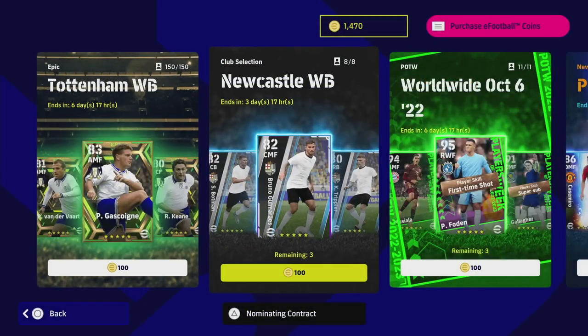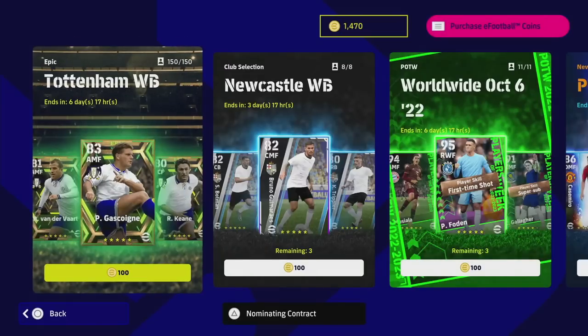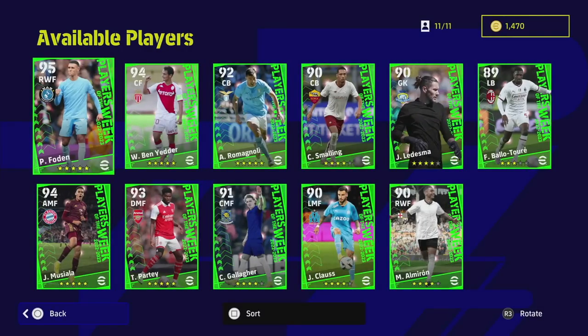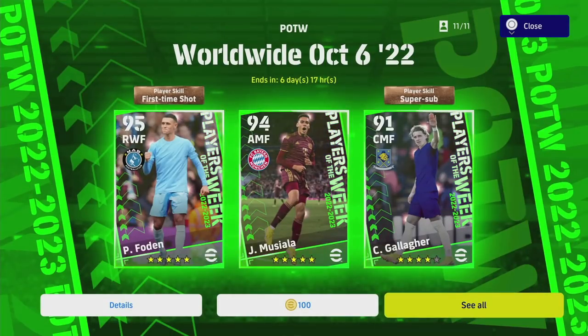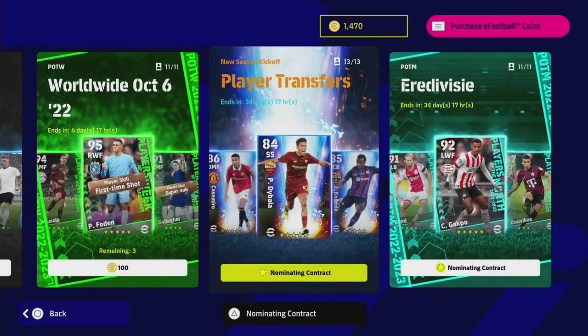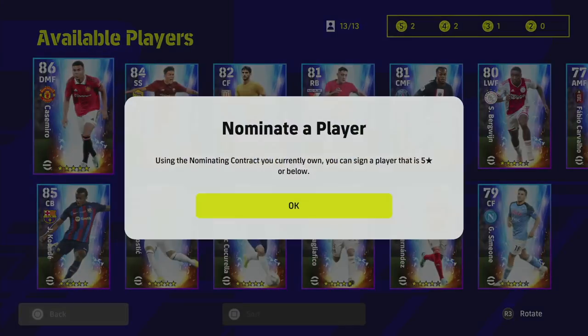Moving across, there's a batch of new players. We've got Tottenham Epics — Gazza, Robbie Keane, and Van der Vaart — as well as the Worldwide October players. There are some nice ones in there: Foden, Ben Yedder, Magnoli, Smalling, Balotelli, Musiala, Gallagher — essentially players of the week. There's also a new Era Division section with nominating contracts and player transfers.